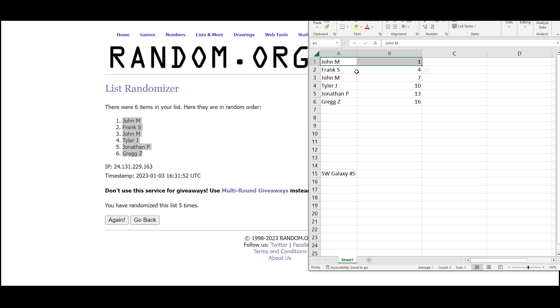Frank gets packs four through six. Tyler gets packs 10 through 12. Jonathan gets 13 through 15, and Greg rounds out the box with packs 16 through 18.